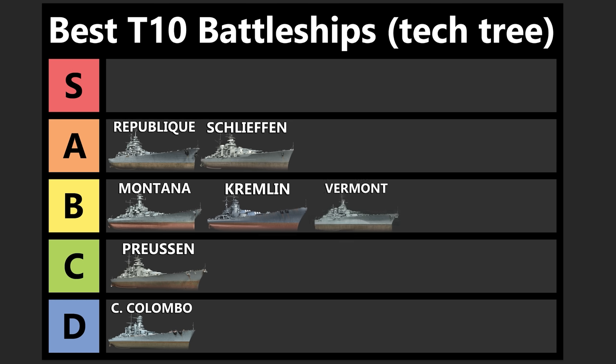Up next, we have the Vermont, and you might be surprised it's in B tier. I think it's overall stronger than B tier — I just think there's a lot of frustration that comes with a 40-second reload. The concealment is amazing, the buffs to its maneuverability are awesome, and you have 12 extremely accurate 457 millimeter guns, which means you're overmatching 30 millimeters of armor. I just find that 40 seconds is oftentimes a long time to wait. World of Warships is a slow game already, and Vermont takes that to the next level. For newer players there are much better ships to grind, but for experienced players Vermont is a good pickup.